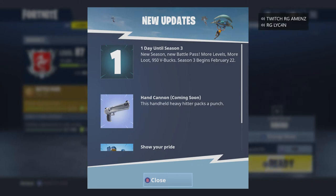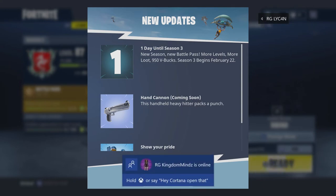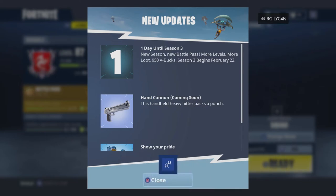As y'all can see on my screen, it is the hand cannon. It's coming soon. It looks like a desert eagle — looks like a one-shot kill. This thing better pack a punch. It's like a two-hit weapon. I hope it's not like the revolver, because this is totally different. They just need to get it right on exactly what a hand cannon can do. They haven't been slipping lately, so it seems like they will.